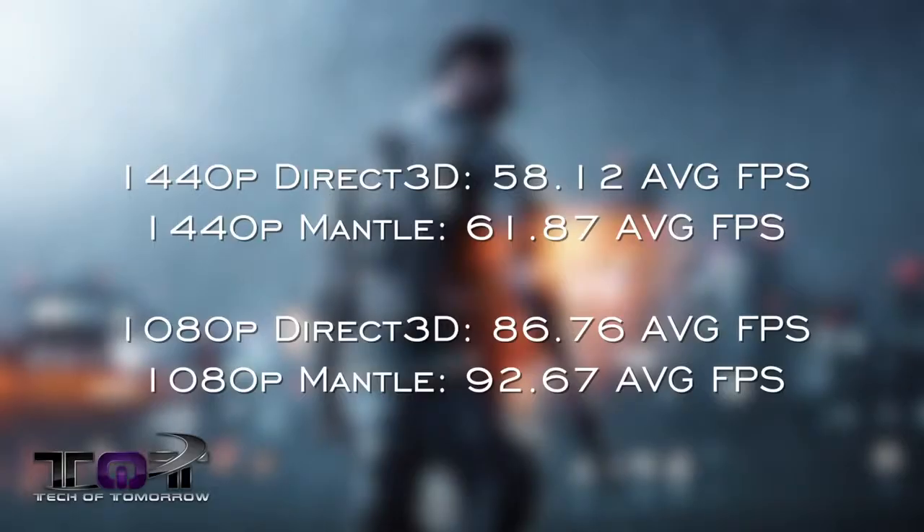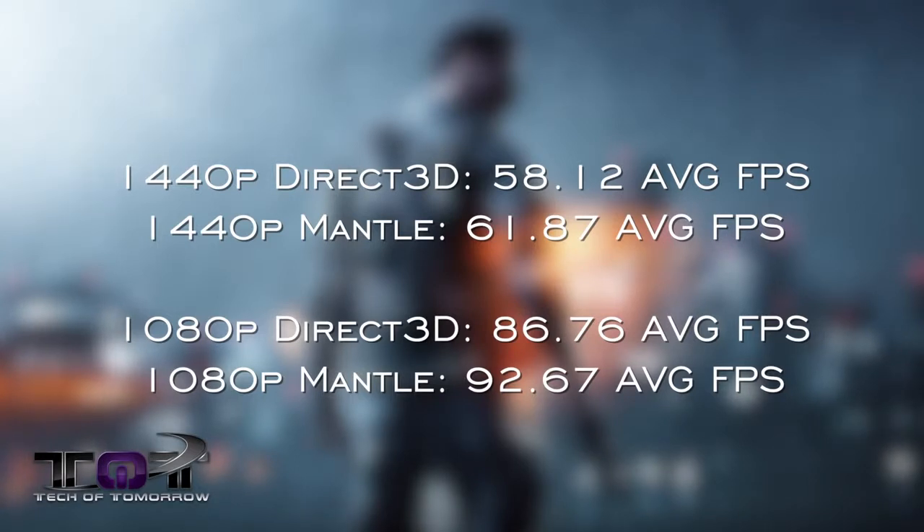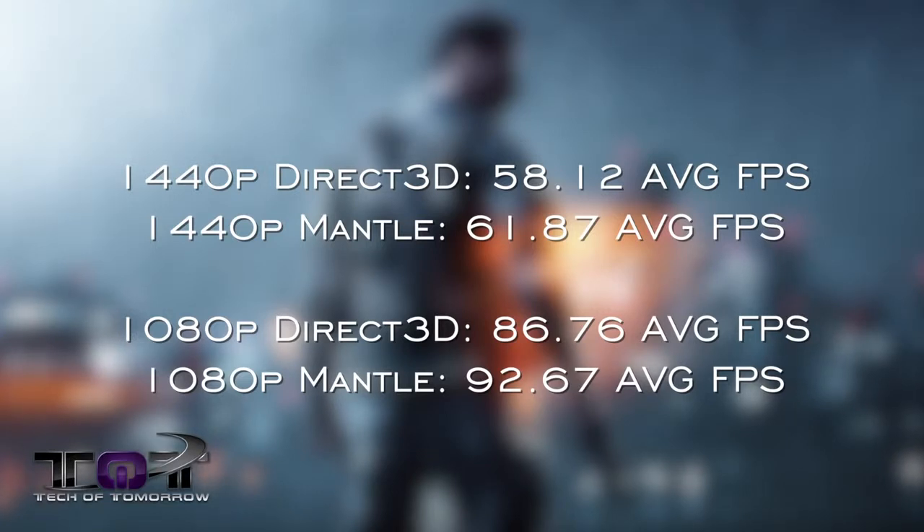The first game up is Battlefield 4 on ultra settings with our monitor at 1440p. With DirectX 3D we saw 58.12 average frames per second. Switching over to Mantle, we see 61.87 average frames per second — so not really much of a difference there. At 1080p with DirectX 3D we saw 86.76 average frames per second, while with Mantle we saw 92.67 average frames per second — so not too much of a jump in Battlefield 4 with our test setup.